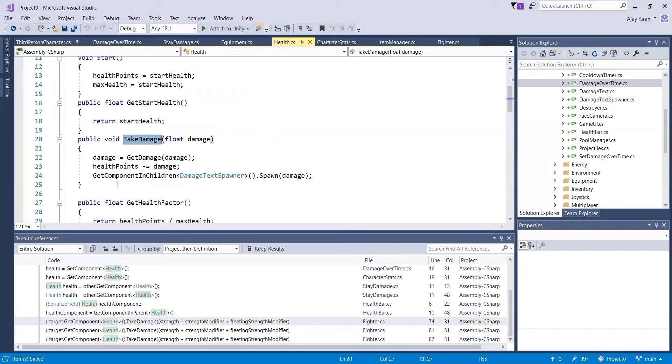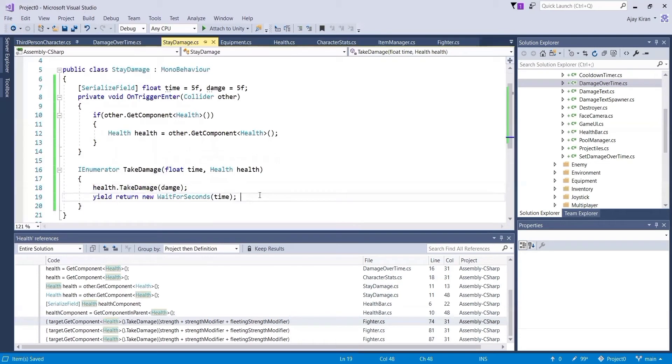Looking at the TakeDamage implementation: this line modifies the damage the player is taking if they're equipped with an item that reduces damage, which I've explained in a previous video. Then we reduce the health points of the character, and we spawn a floating number above the character's head so we can see how much damage the player is taking. That's about it for the TakeDamage method.